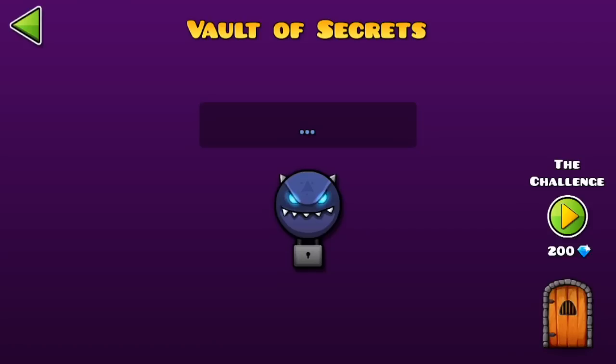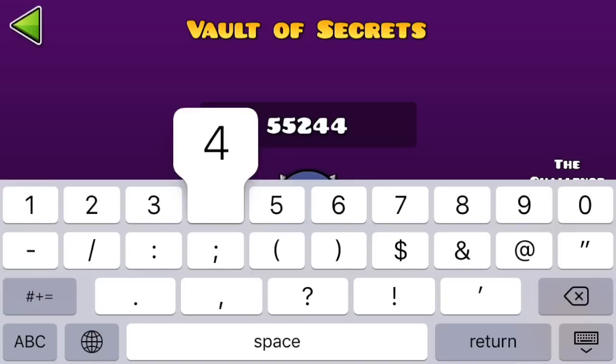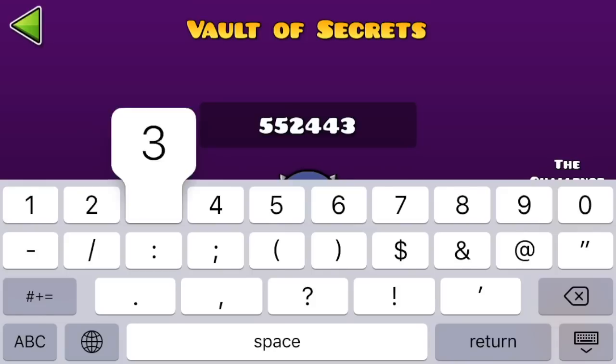So what you are supposed to do is take the differences of the first two numbers and go down from there. The difference between 79 and 24 is 55. Then the difference between 81 and 79 is 2. The difference between 125 and 81 is 44. The difference between 128 and 125 is 3, and the difference between 131 and 128 is 3.